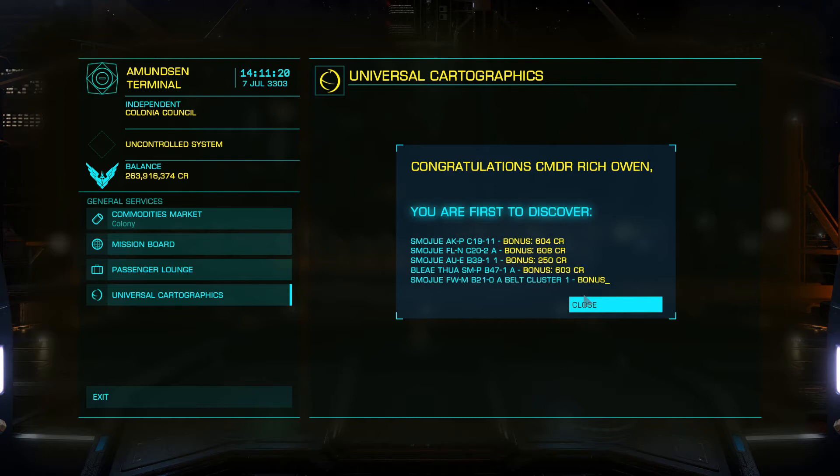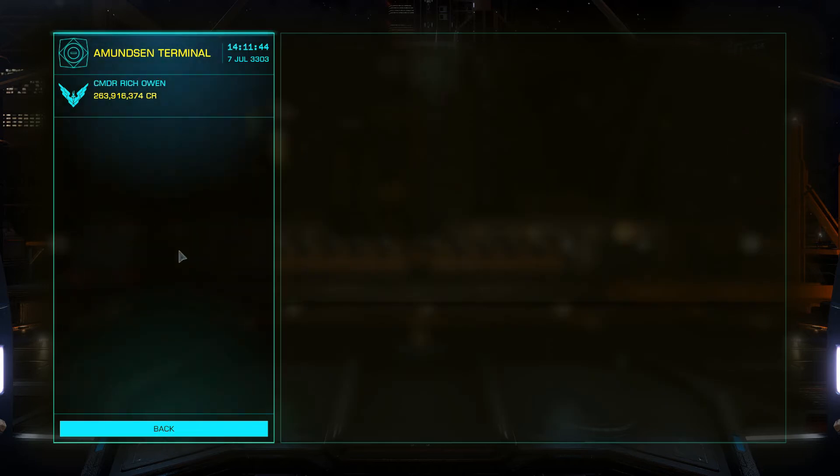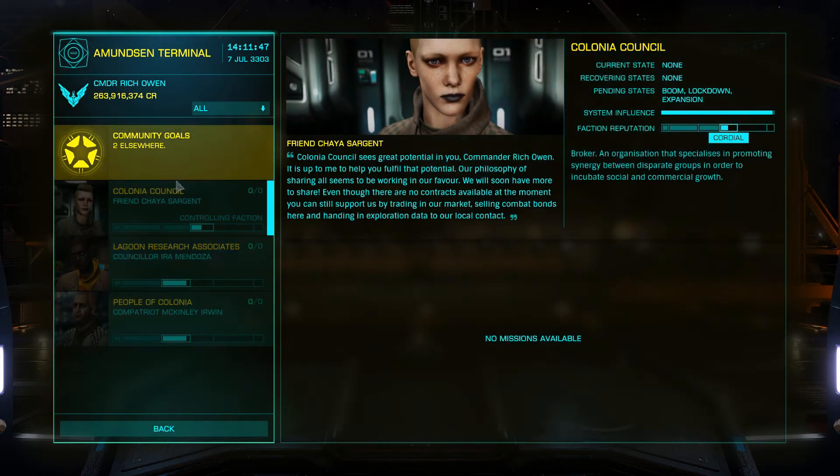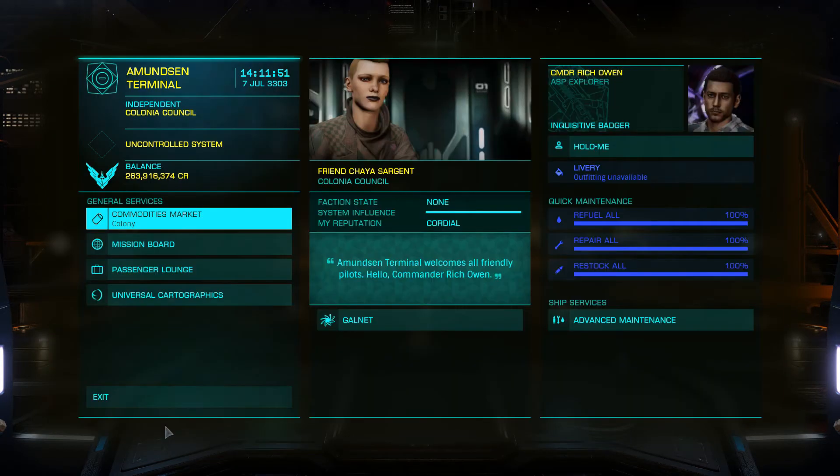On the way over I didn't scan every single planet that hadn't been scanned — some people just drop in and scan the stars. My Asp has a jump range of about 39 light years, so others with a larger jump range would have hit many of the systems along this route. But it's quite a nice little haul, and I've got my name out there — my name is now stamped on the Frontier universe, the Elite universe. There are three factions here but currently no missions.